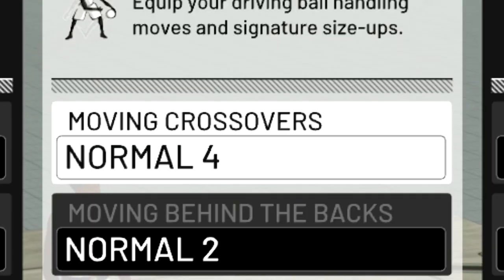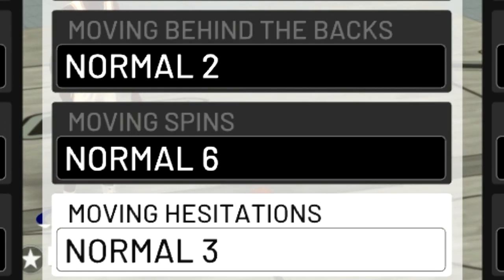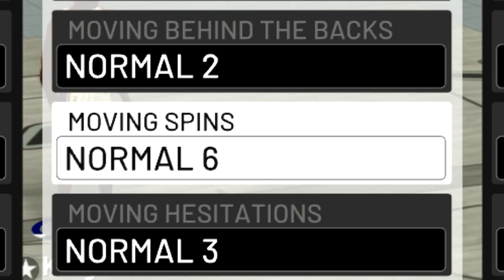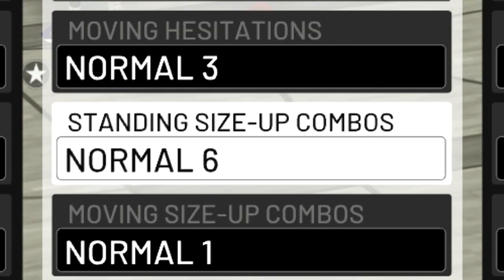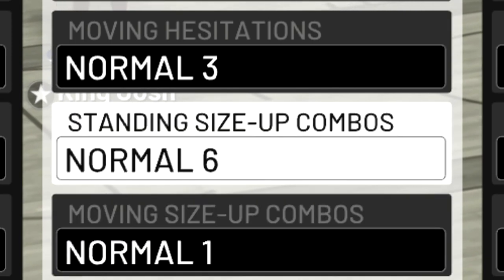Normal 4 is an amazing crossover — it creates so much space — and behind the back normal 2 is great too. Combining these two moves on a fast break in threes or pro-am is amazing. For my moving spin I have normal 6 and for moving hesitation I have normal 3. Pairing these two you can do a hesitation and spin back to the three-point line to get your man to step up, then either pull the three or drive past them for a layup or dunk.